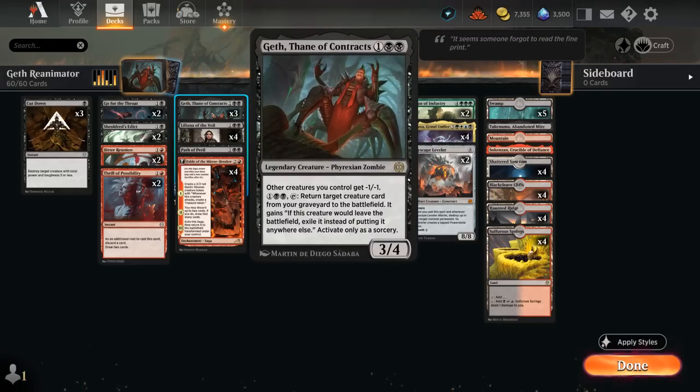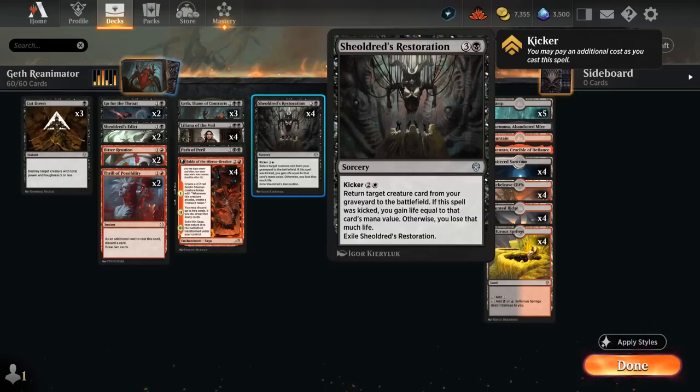We have some additional reanimation effects, including four copies of Shildred's Restoration, which can also reanimate a creature on turn four. The downside is that we lose life equal to that creature's mana value, which can quickly add up. But in the late game we can also kick it for two and a white — seven mana total — and in that case we gain life equal to its mana value instead.